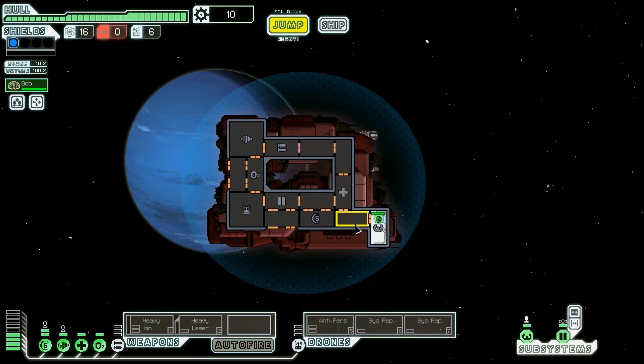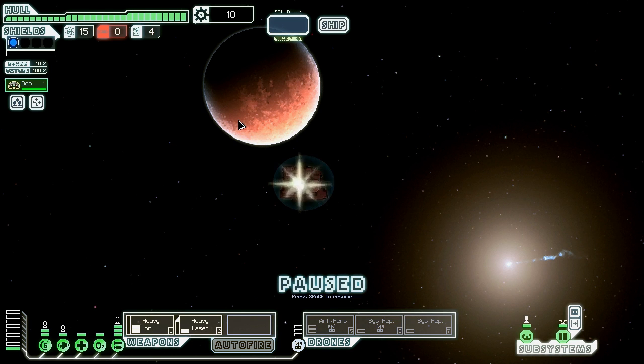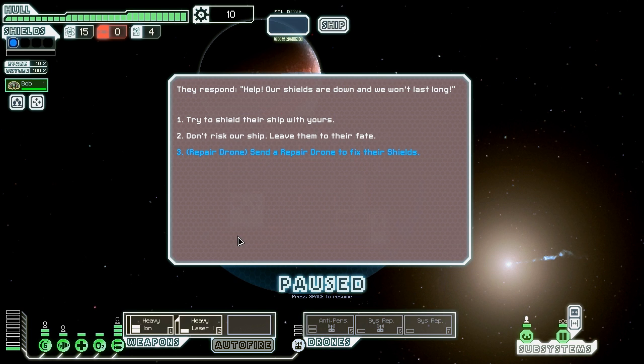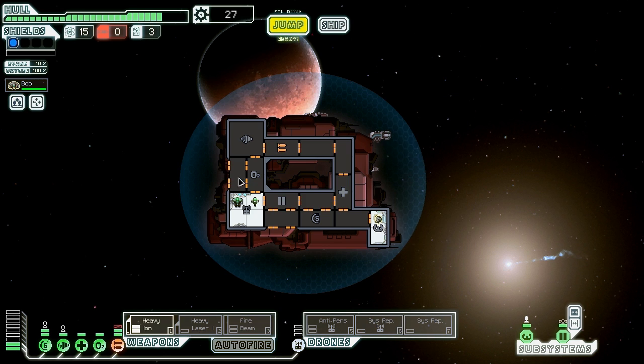Let's go ahead and power on all of our drones real quick. Objectives: the initial objectives of this ship are to get better weaponry and more crew. We can use the repair drone — interesting event. Our drone succeeds in keeping the ship from breaking apart, but we take hull damage and lose the drone part. But we get a fire beam and some scrap. So we got another weapon. He's going to repair the hull first.